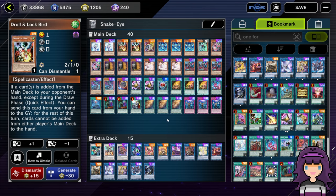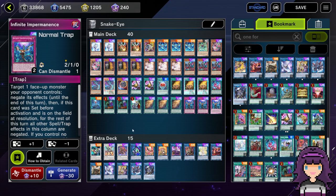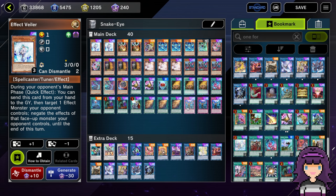Droll and Lockbird is going to be the other major addition to the deck here. To include it, I took out the third copy of Effect Veiler as well as Kuri Kara Divine Carnate. It was a little bit of a toss-up between whether I wanted to take out the third Veiler or the third Imperm. If I was on the Heat Soul build, it would definitely be three Veiler, two Imperm, because Veiler is better to draw during your opponent's turn off of Heat Soul or Maxi.